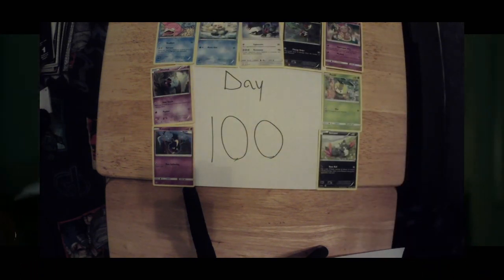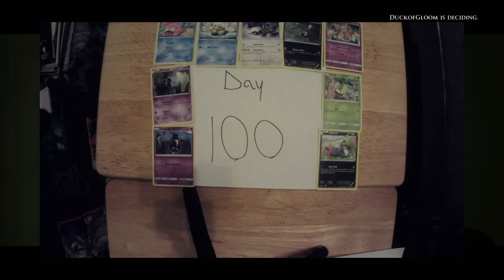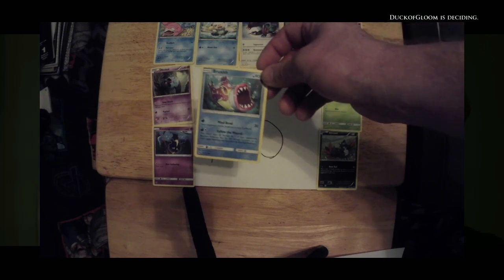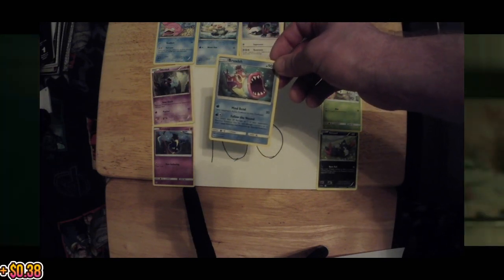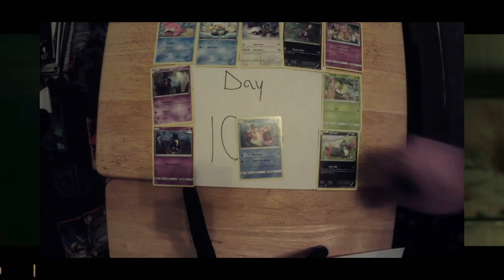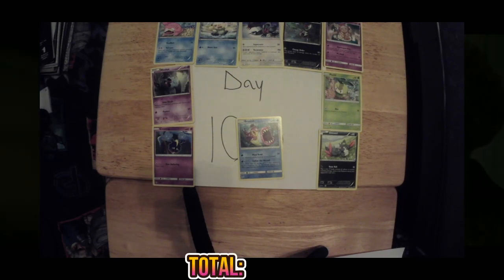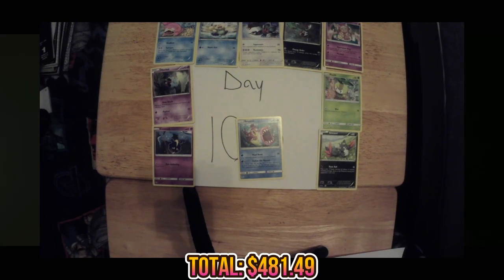Last but certainly not least, ending off on our 1000th card, we have a Bruxish, 70 out of 214, currently valued at 38 cents. That is not bad at all. Our total on day 100 is $481.49. That is not bad at all.